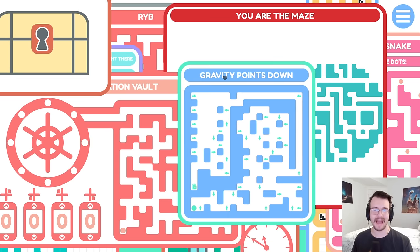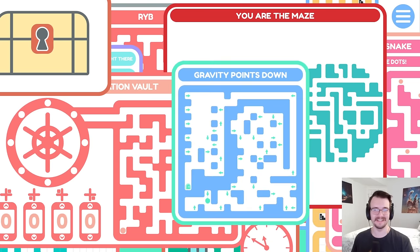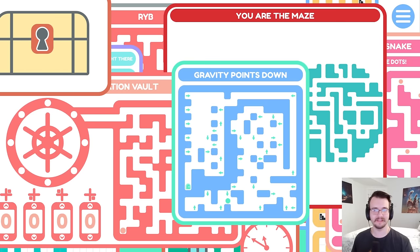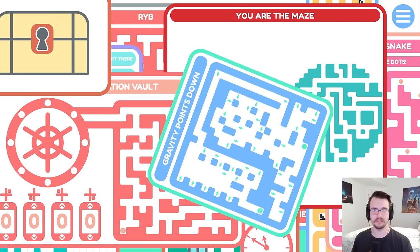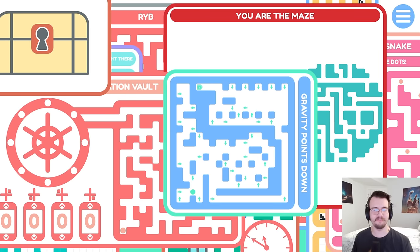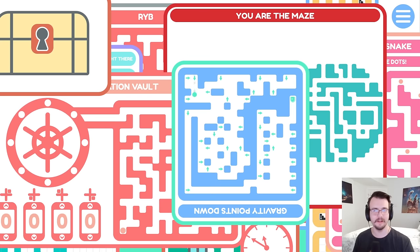Gravity points down. So it's a puzzle with gravity and it physically rotates the puzzle. Okay, getting the hang of that. Seems like there's only one place to go. And now I imagine I would go this way — I do not fall through arrows, I fall until I hit an arrow. I'll go with this one, then this one, and let it direct me. If I want to get to there, I just got to get through the long tunnel somehow.